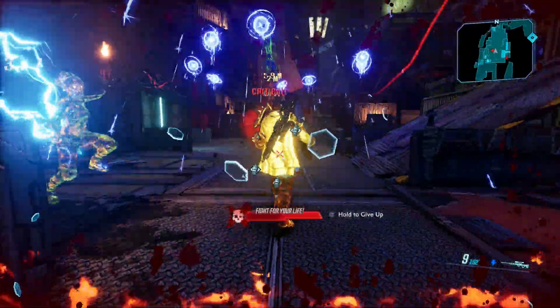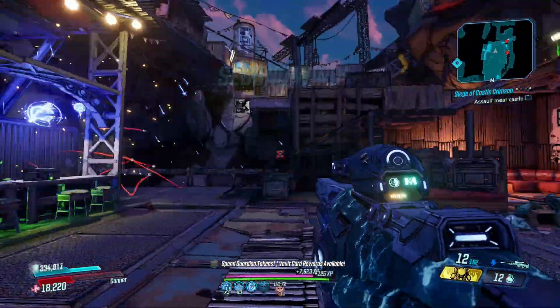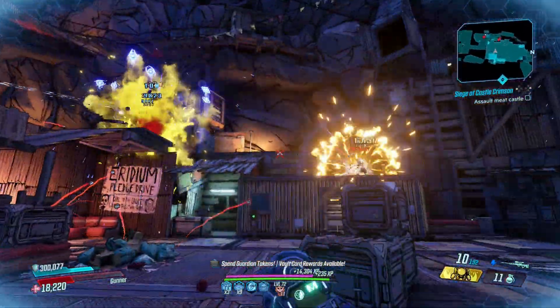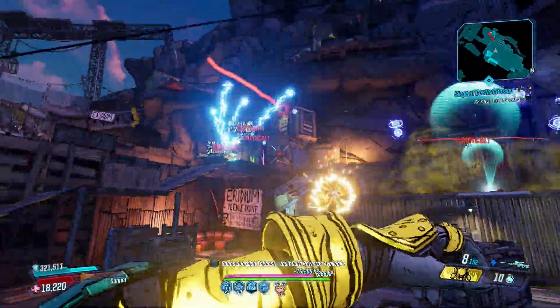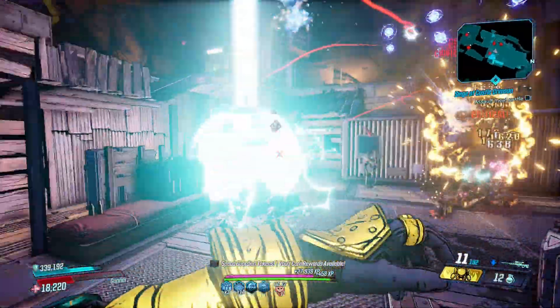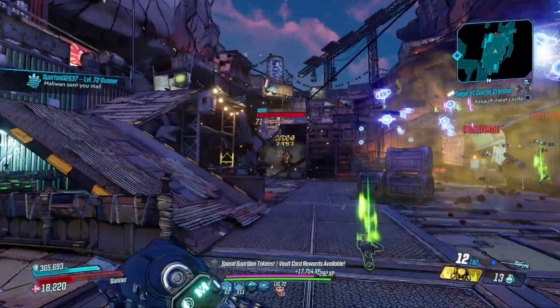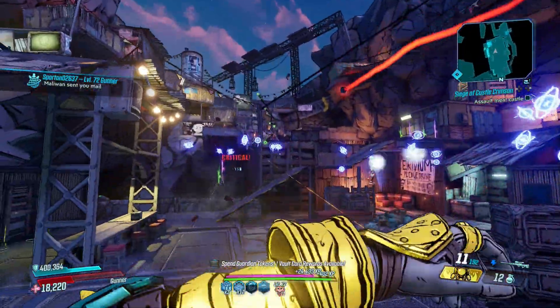Because it deals splash damage it is great on Moze. Amara can enhance its element while giving it another. FL4K can get the secondary orbs landing criticals. And Zane can summon 12 orbs each time with enough points in Playing Dirty. It's a sniper rifle that you'll struggle to not have fun with. And if you're looking for the incendiary version, try the Firestorm.